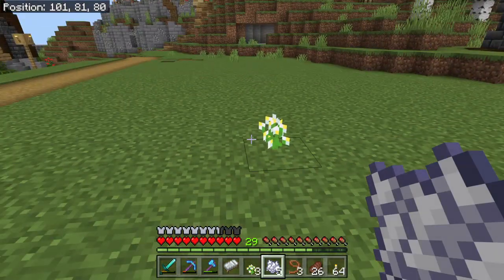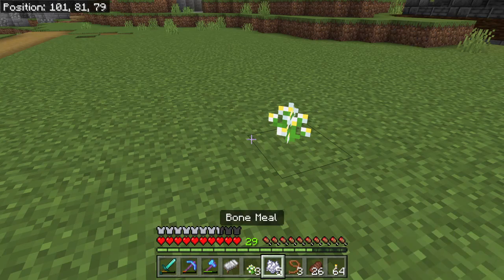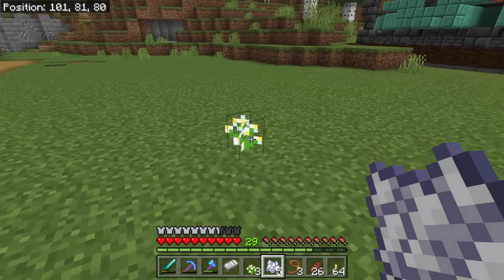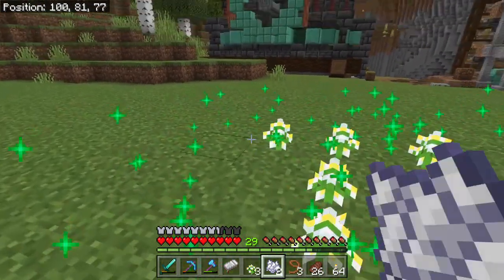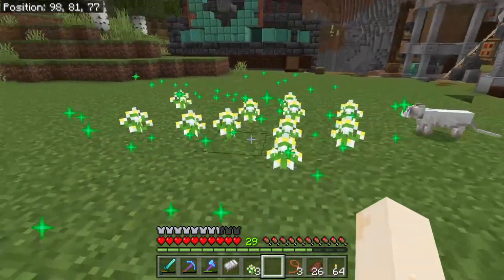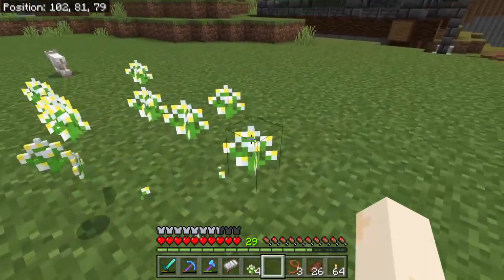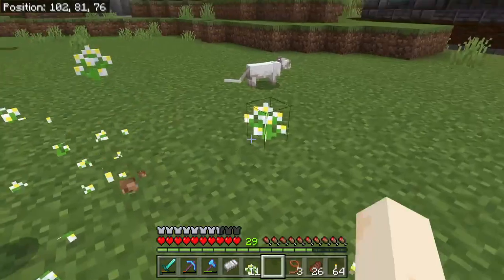For breeding bees, you need flowers. The easiest way to get flowers is to throw one in a fairly open area on the ground and use bonemeal. You'll get a number of them popping up, and you just harvest them and use those to breed your bees.